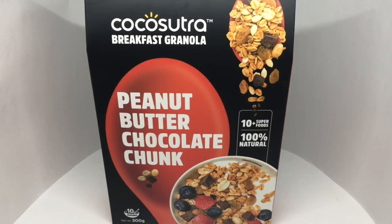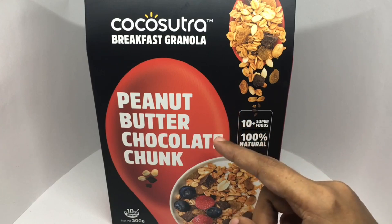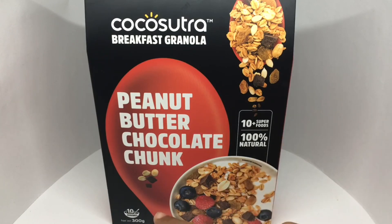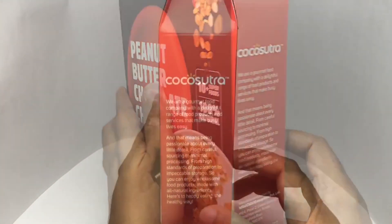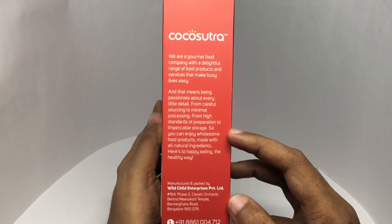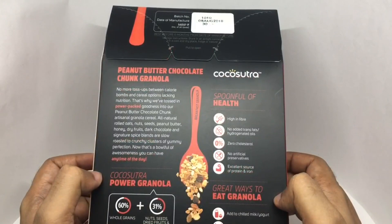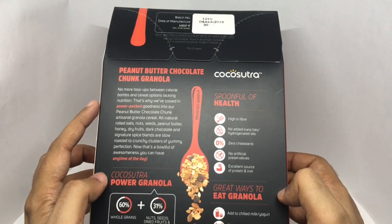Let's take a look at this breakfast granola by Coco Sutra — peanut butter and chocolate chunks. It has 10 plus superfoods and is 100% natural. You get 10 servings in this pack with beautiful packaging. They are a gourmet food company with a large range of food products and services that makes busy life easy. They use all natural ingredients and it's manufactured by Wild Child Enterprise in Bangalore, India. This costs around 300 rupees or 5 dollars or so.